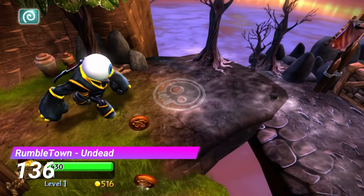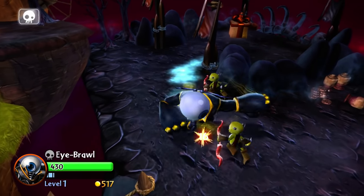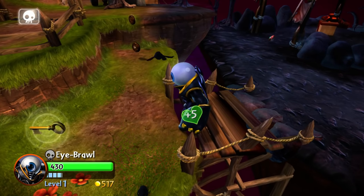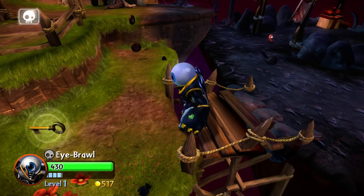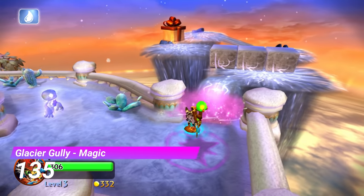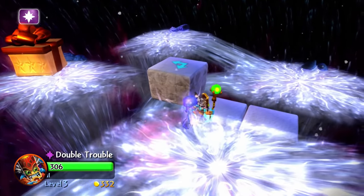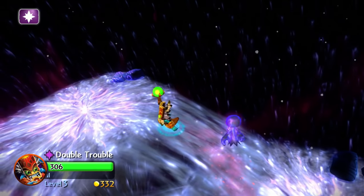At 136, it's the Undead Gate from Rumbletown. This gate throws in a few enemies, but that's kind of it. Although it is quite a weird looking gate, so that makes it a bit more memorable. Next up is the Magic Gate from Glacier Gully — this one is short and forgettable. That perfectly describes most of the gates we've talked about so far.